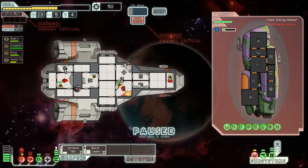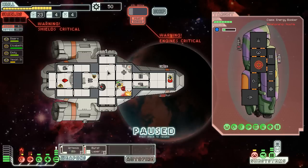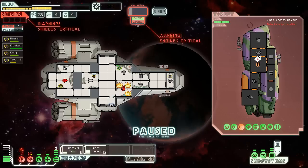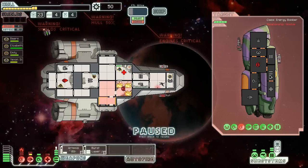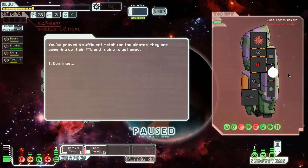My shields are down, my evade is nothing. And keep in mind this is sector one on normal. So this is how we do this — my ship is falling apart, my crew's getting obliterated, everything's on fire. My one saving grace is that they have not attacked my weapons. But they did attack my first bay — that's kind of smart. Let's see if I can do this with my ship attacked.